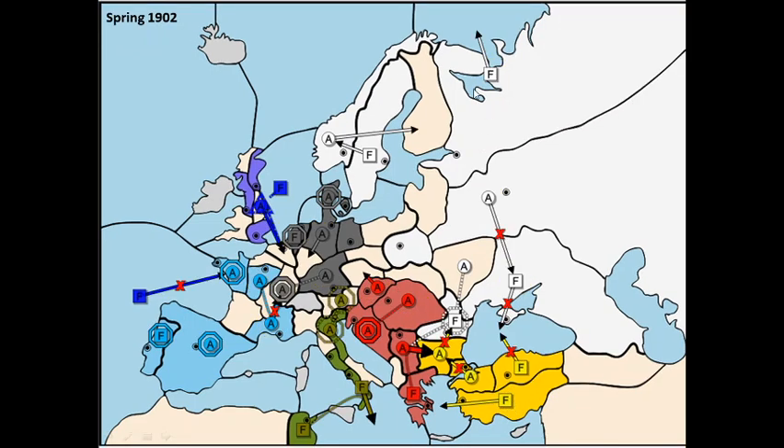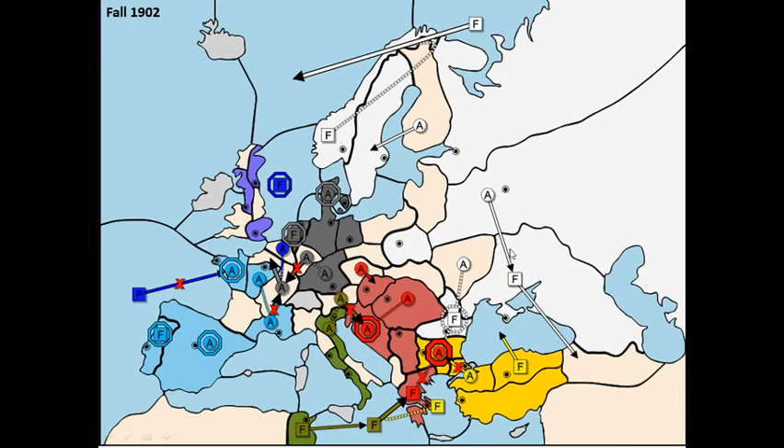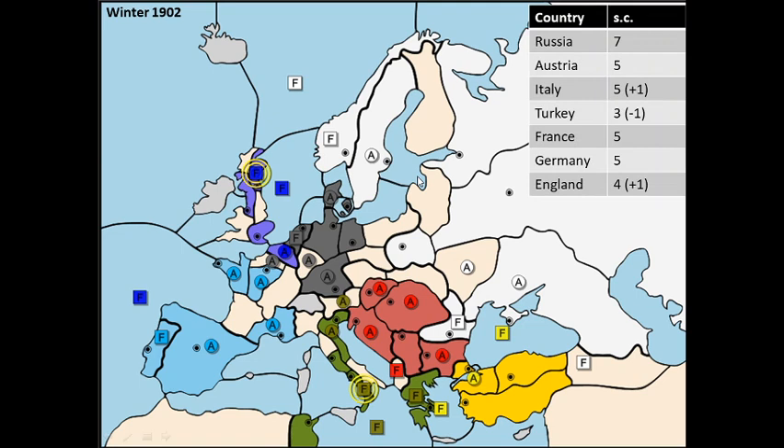In the spring I rearrange my units in the north, and in the south I basically stand pat. But I do decide to support Austria into Bulgaria, meaning our alliance is growing. Turkey will have to disband, and I'm bouncing on the Black Sea again. In the fall I decide to grab the Norwegian Sea. Having seven centers after year one is kind of aggressive, so I'm quite happy that I didn't take anything else.